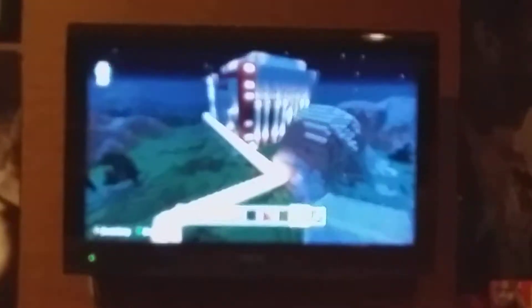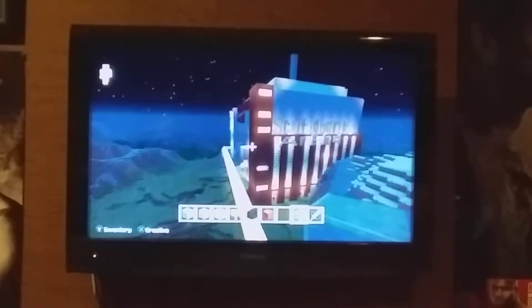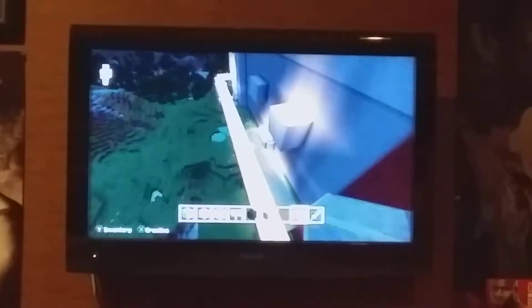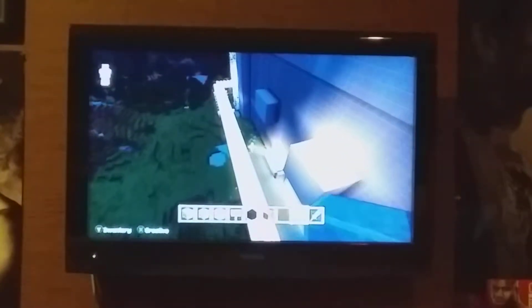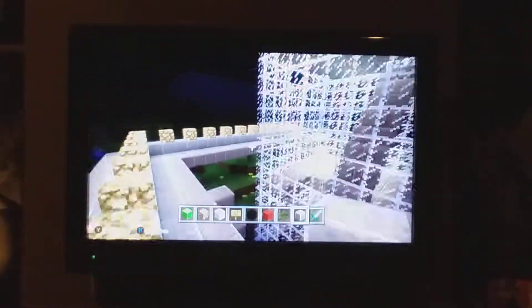We're going to go inside and show you some updates. Sorry for all the background noise, it's just because I'm filming right next to the bar in my basement, so it's just the refrigerator here making a lot of noise. This is a new exit over here, which I think is another way you can access Scotiabank Arena. There's also going to be signs on the highway advertising Scotiabank Arena, Rogers Centre, and the CN Tower.